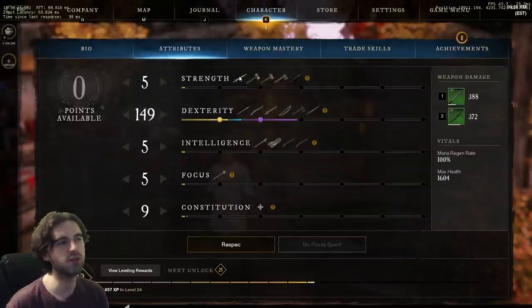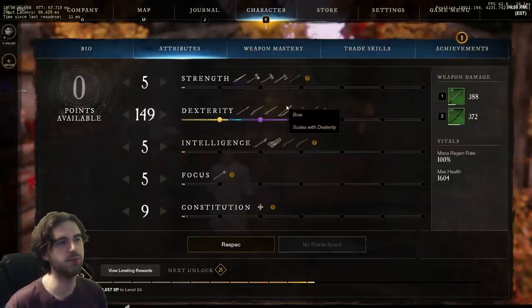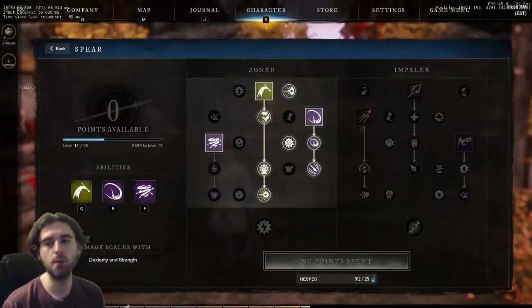The attributes menu shows which weapons scale with which stats. As you level up, you get points to put into your attributes however you want to create whatever build you're going for. For example, I'm going for a dexterity build using the spear and the bow, both of which scale with dexterity. Each weapon has several skills in its skill tree, and you can slot three skills per weapon onto your hotbar, giving you a total of six skills available across your two weapons.